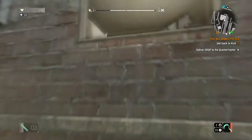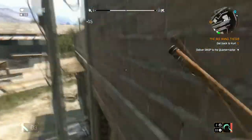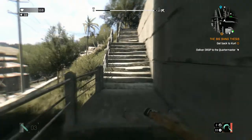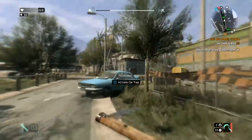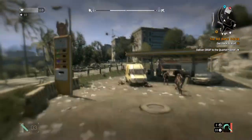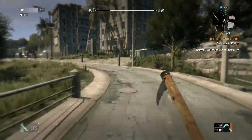Once I get there, I'm going to try and show you how to grab this fantastic little machete — not a gun, a machete. I believe it has 500 to 600 damage, depending on how much you upgrade it. That would be absolutely fantastic for killing zombies. I believe you can kill most of them with one shot.